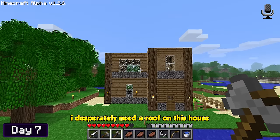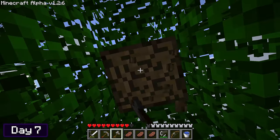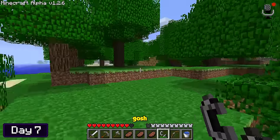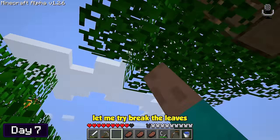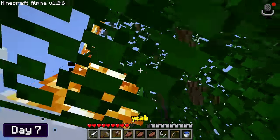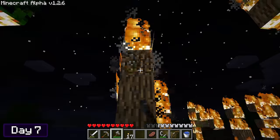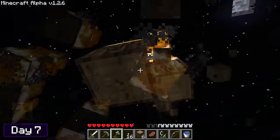I desperately need a roof on this house — I think it will give it that finishing touch. I went to chop more wood and burned the leaves as I went. I lit those babies up — I hoped the fire wouldn't spread to a nearby tree. I tried to break the leaves before it spread, but that was inevitable. I used my water bucket to put it out — yeah, never mind, that didn't go too well. I spent the rest of the night chopping down the floating logs that were still burning.